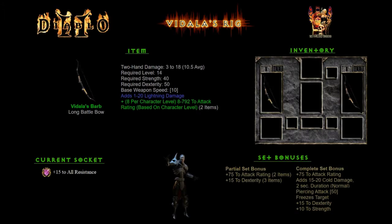First up we have Vidala's Barb — it is a really horrible bow, such a bad bow that we're using a Necro Summoner.